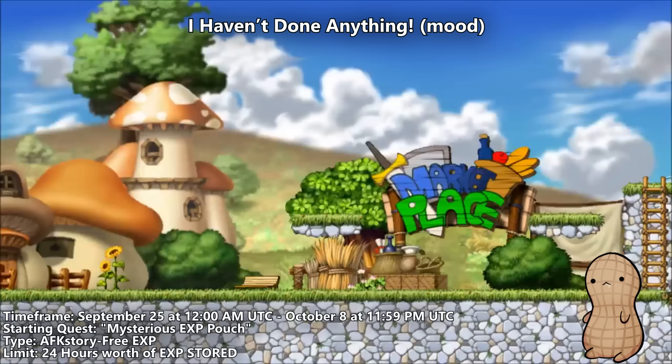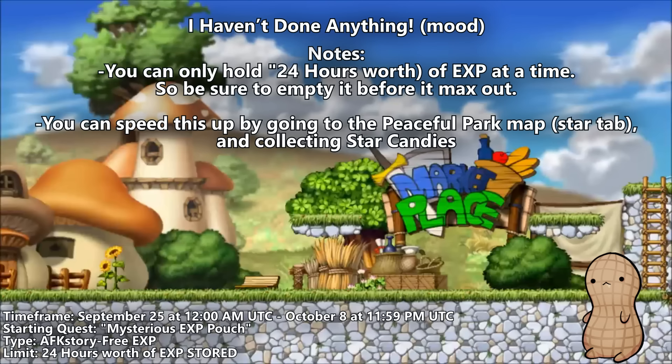The fifth part of this event is called the I Haven't Done Anything quest. This is a nice bit of AFK EXP that caps out at a total of 24 hours worth of EXP, so be sure to claim the EXP before the 24-hour cap or you'll lose EXP for that day. The EXP is more worth claiming on lower level mules rather than a high level main. You can claim rewards after a certain amount of total EXP claimed at certain cumulative intervals. There's also a way to accelerate EXP collection by entering the special peaceful park map via the Star tab, where you turn into a little honeybee and collect star candies that add to your cumulative EXP. There's also a cumulative reward for how many star candies you've collected in honeybee form.